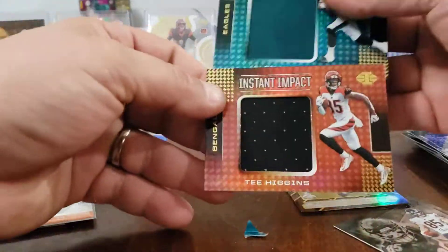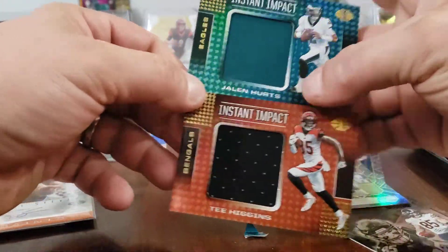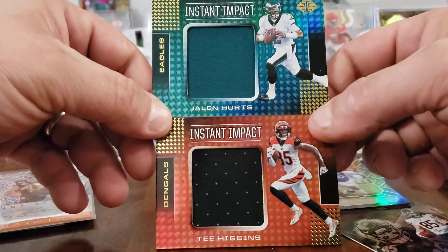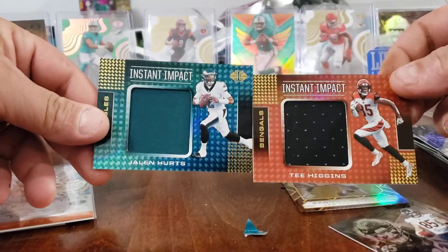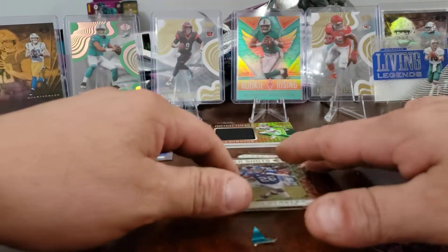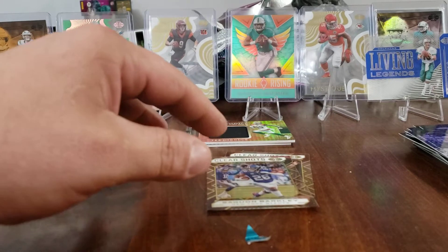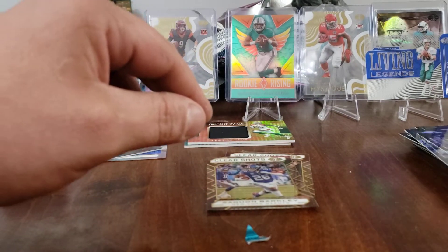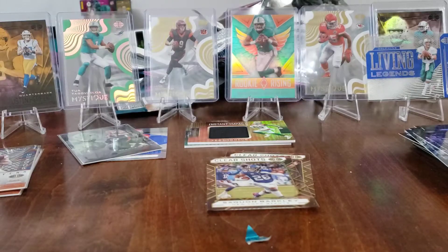The patch cards were cool, but I would have traded — I would have taken a Jalen Hurts and a T. Higgins auto and had those guys as patches instead, but that's not how this works. All in all, that was actually alright. I think we did better out of the blaster boxes than the megas, and I was more excited about the megas. That's all we got for you tonight — see ya!